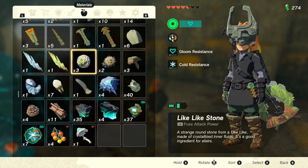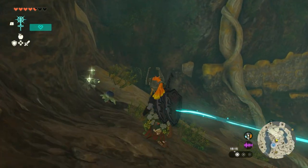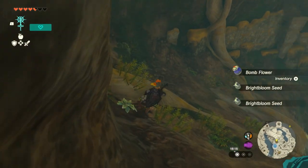For those who don't know, the like-like stone is good for elixirs. You can make really strong elixirs with it, so it's pretty good to have. Alternatively, depending on what type of like-like you're against,